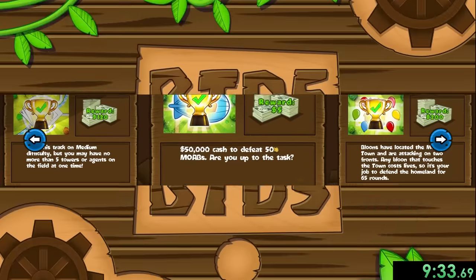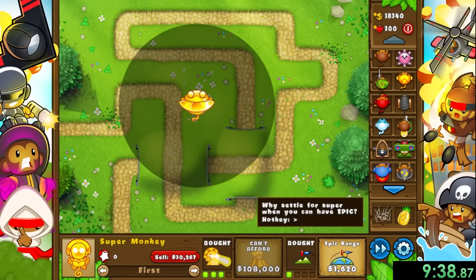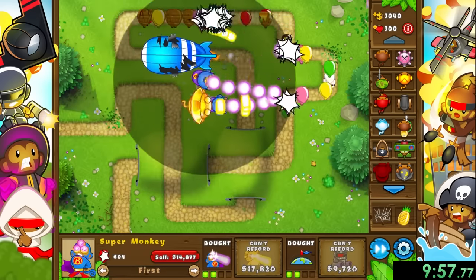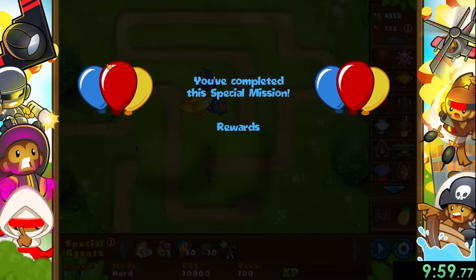Our next mission is Moab Madness, and this is the easiest mission in the game. We get $50,000 to start and need to beat 50 moabs, so we just super monkey spam. It's kind of funny how easy this strategy is.